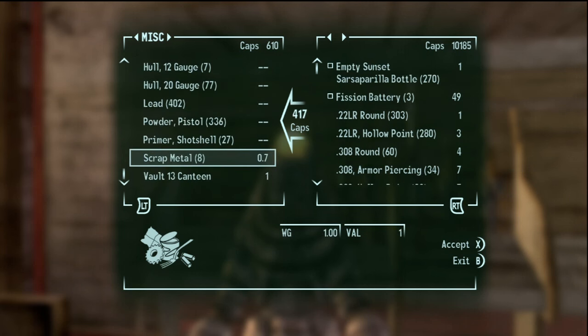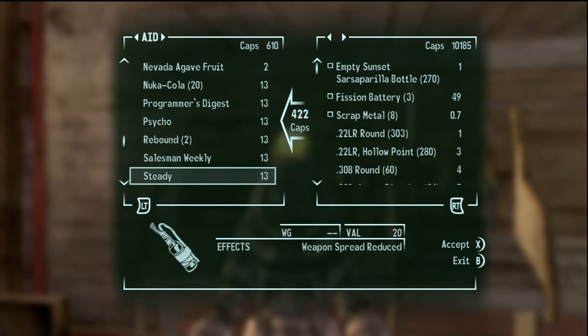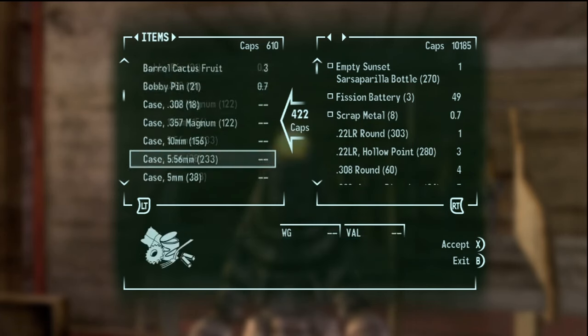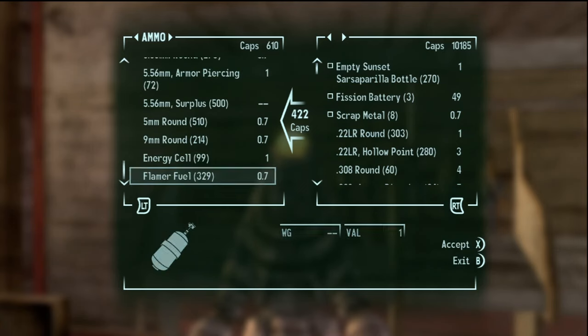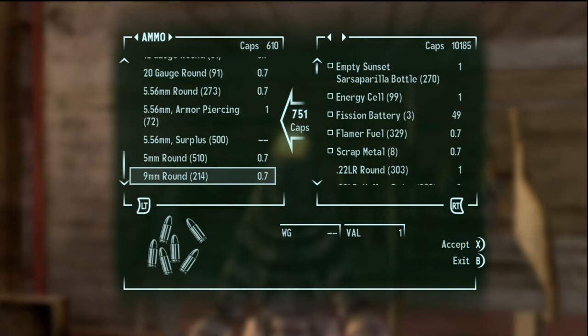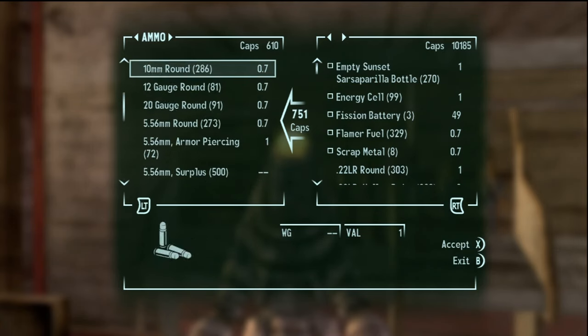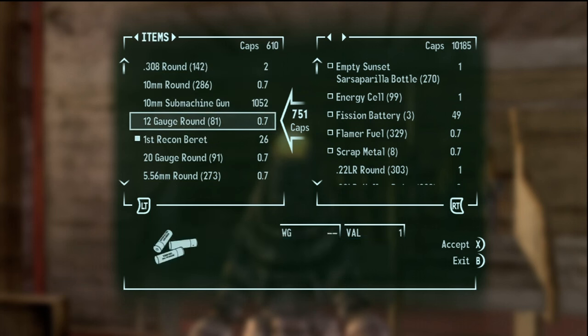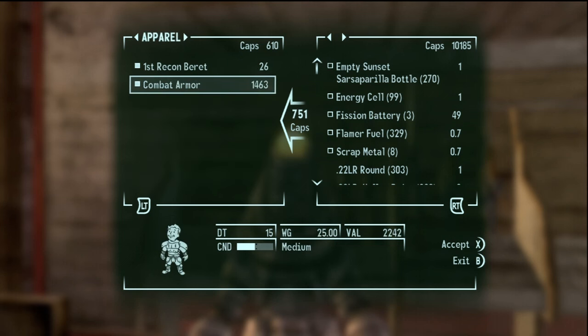The time spent doing that wasn't so bad for what we ended up getting out of it. Should I sell all this flamer fuel? All these energy cells. I think that's probably about it. So now I have another 751 caps to work with.